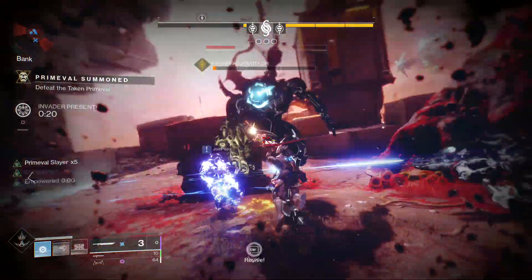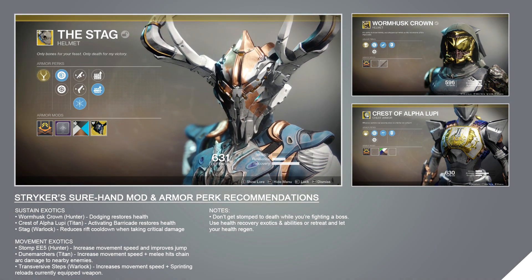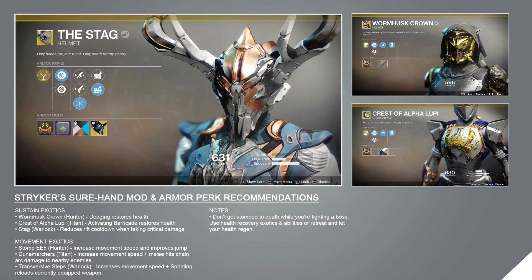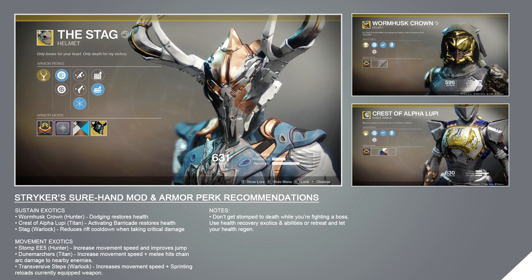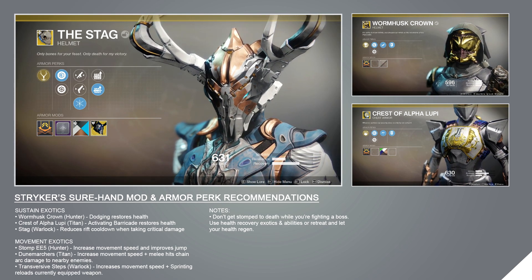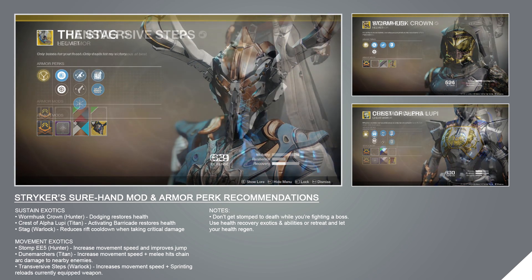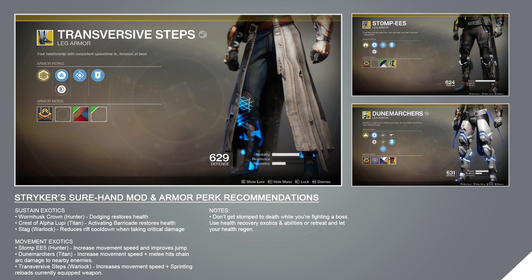For exotic armor across all classes, movement speed boots will help you close the gap between you and your enemies, but health sustain exotics are great choices as well. For Hunters, the Wormhusk Crown can keep you healthy during combat, especially if you're wearing five Paragon mods. The same is true for the Titan's Crest of Alpha Lupi. The Warlock is the best suited for fighting tough enemies with swords because of their rifts and rift-enhancing exotics — you can out-heal a boss's damage with a normal healing rift.